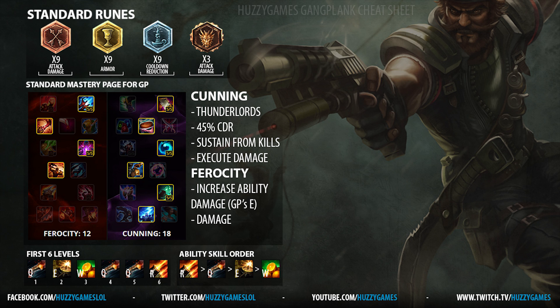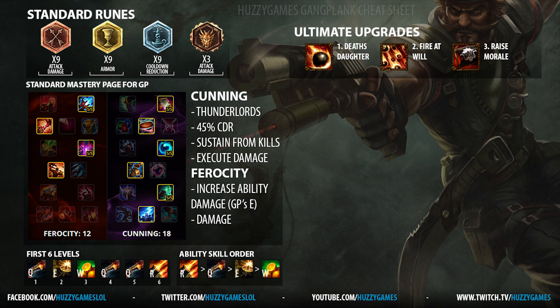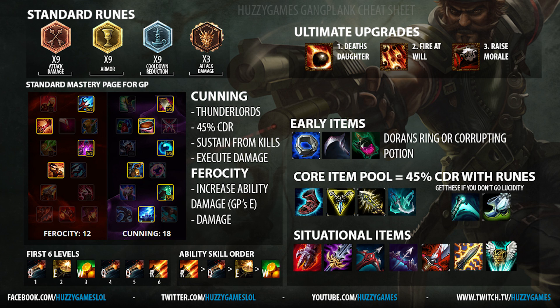Next is Gangplank's ultimate upgrade. You have three options and the order I recommend is Death's Daughter first, then Fire at Will, and finally Raise Morale. This is standard Gangplank — maximum damage as possible. If you position Death's Daughter the best you possibly can, it'll most likely do the most damage out of all three.